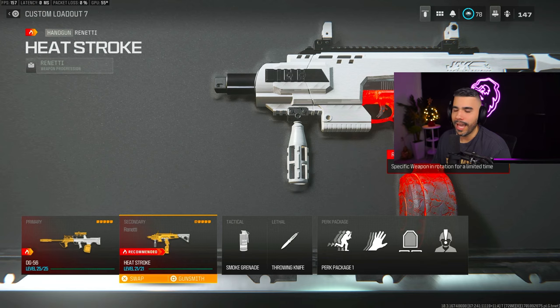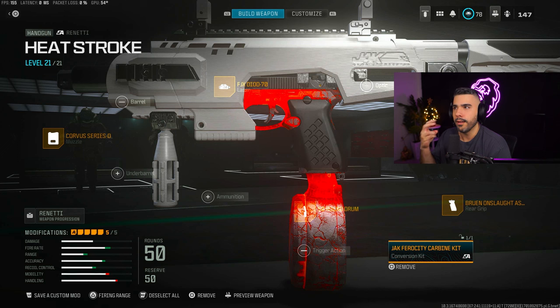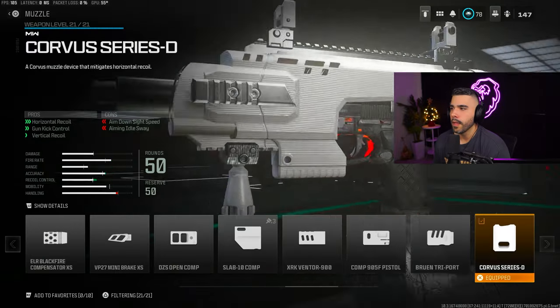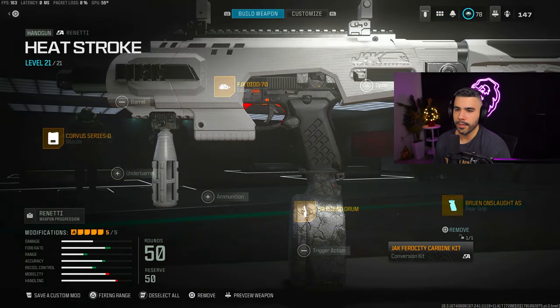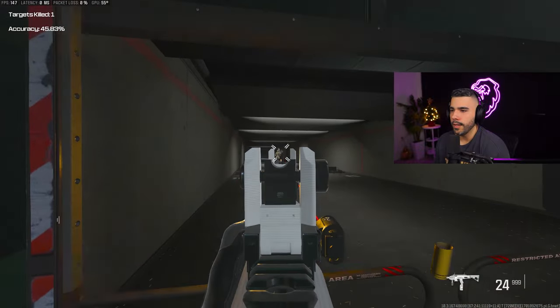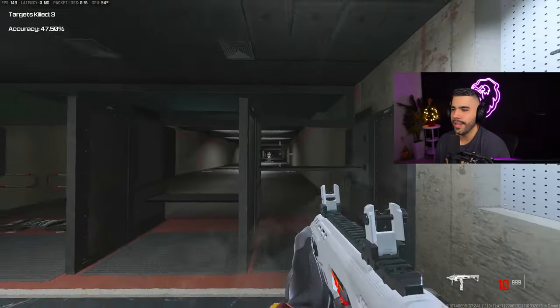We're going to give you guys a little weird cool class — this is actually a Rennetti Pistol. But you can do the Conversion Kit and actually make it like a pistol slash SMG. We're going to be rocking the 50-round Drum because it makes it kind of an SMG, so you need a big mag. The Corvus Series D Muzzle for a huge increase in recoil control, the FJX for aiming and sprint-to-fire, and the Bruin Onslaught Assault Grip for even more recoil control. This is technically a pistol, but it turns into kind of an SMG with the conversion kit. It has some pretty good range — almost as good as an SMG if not just as good in some ranges.